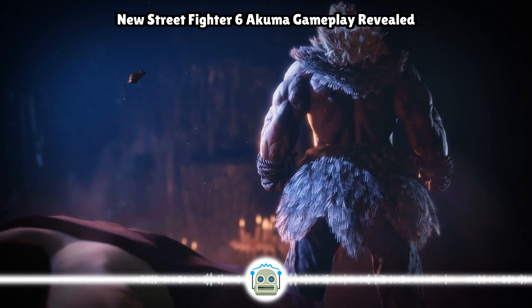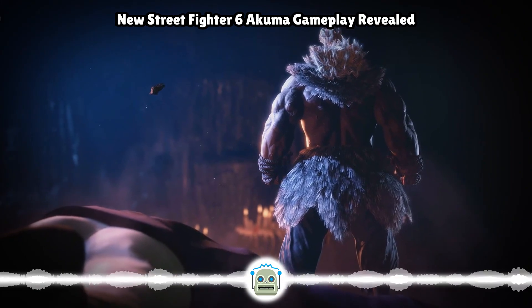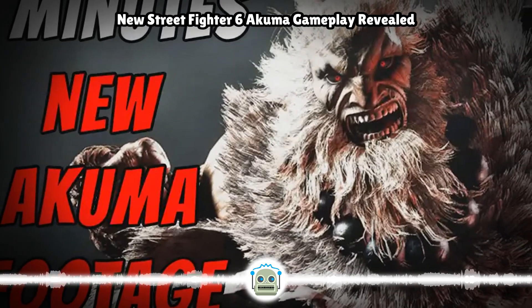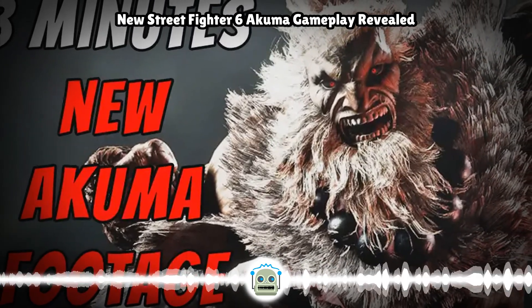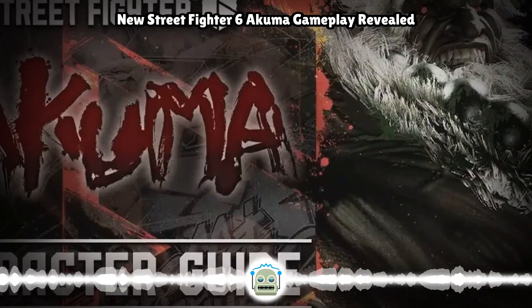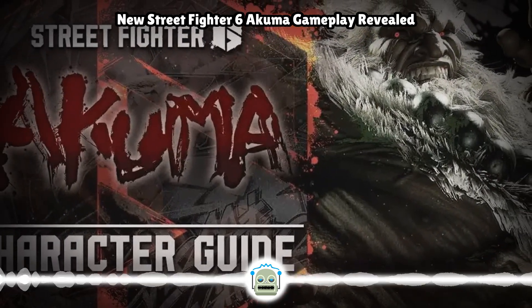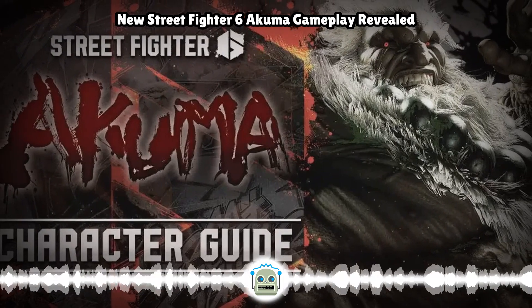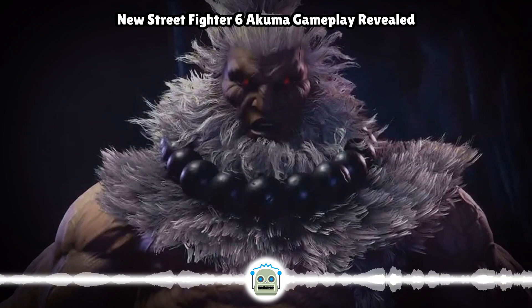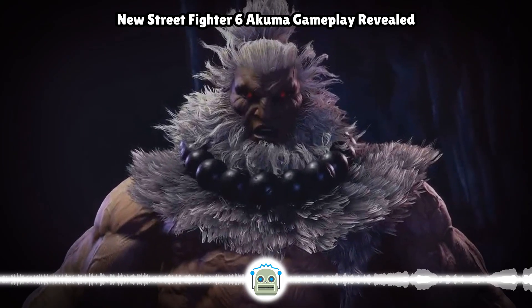Another powerful tool we've seen Akuma take advantage of over the years is his rapidly recovering demon flip palm. Not only has this move provided him with a mix-up as he approaches from the air, it's also traditionally recovered quickly enough to allow him to use it as a kind of feint when it whiffs and then quickly go into another attack. He whiffs the move against Manon and still recovers extremely quickly. When we paused and moved the footage frame by frame, it appeared as though there were around 7 to 9 frames of recovery after the attack whiffed, which is better than the 4 we had back in Street Fighter IV.